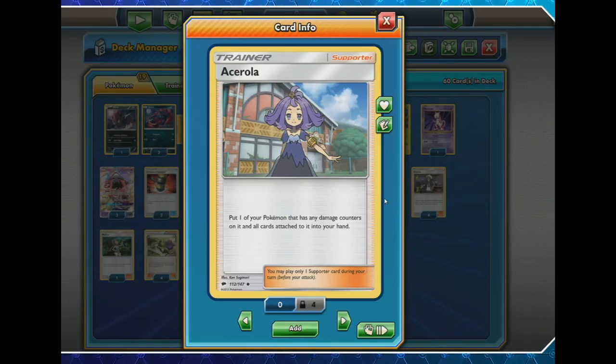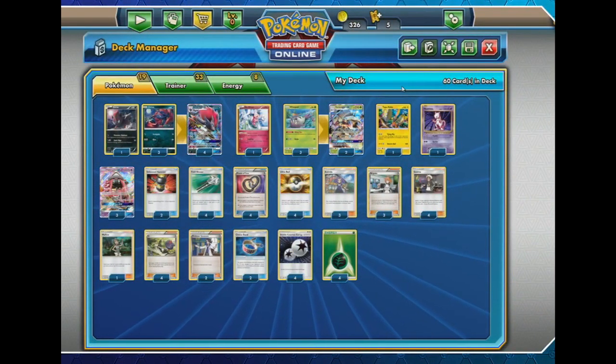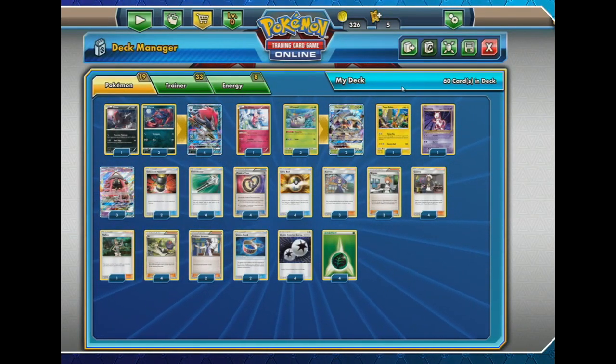Acerola is really denying prize cards. If you have Pokémon like Golisopod and Zoroark that feature a lot of hit points, it's really tough for your opponent to pick up those one-hit KOs. And if they don't, Acerola is here to save them — pick them up, put them back into your hand, right back onto the bench, and start all over again.